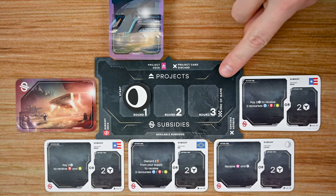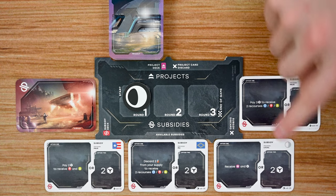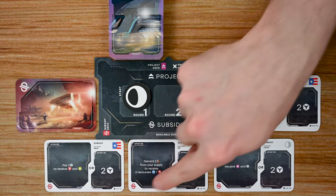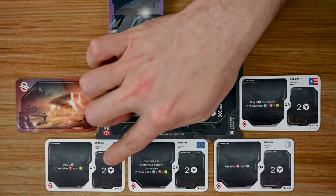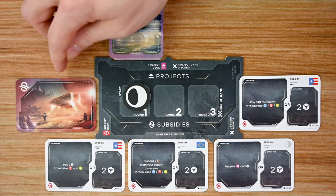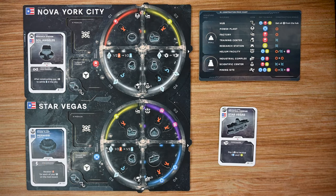The third board players interact with is the support board, which tells players what the current round is and when the player phase ends — which is when the final card is drawn from the subsidy draw pile. During their turns, players can gain subsidy cards from the available area. Each subsidy card gives a choice of two options: take a specific benefit such as quibits or resources, or simply take two quibits and discard it. When the subsidy deck runs out, the player phase ends. There are also spots for the project deck and project discards, with new projects going out at the beginning of each round.